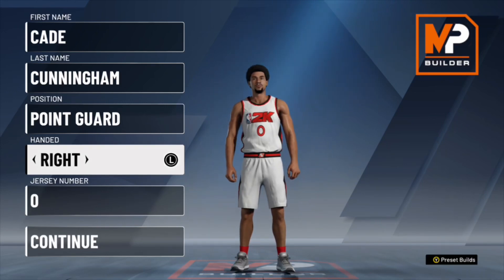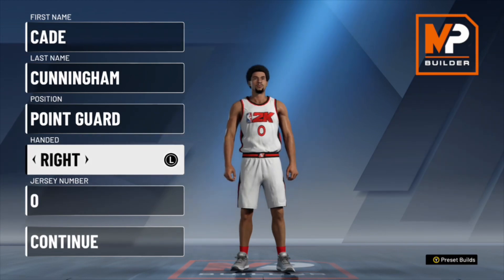I have made the Cade Cunningham — the number one possibly draft pick next year — in NBA 2K20 MyTeam. Cade Cunningham, he's a point guard, he is amazing. I've been watching him, he's outstanding. He's actually a 6'6" point guard, very overpowered.